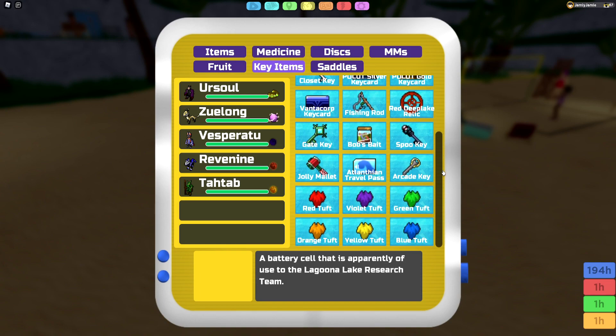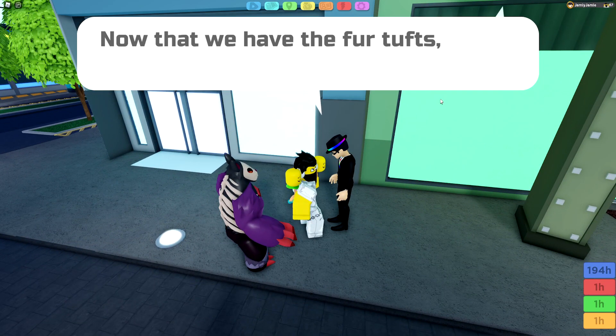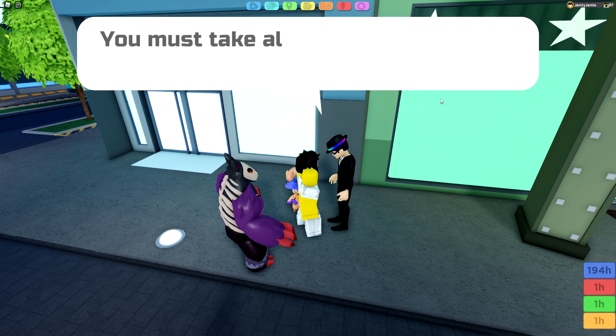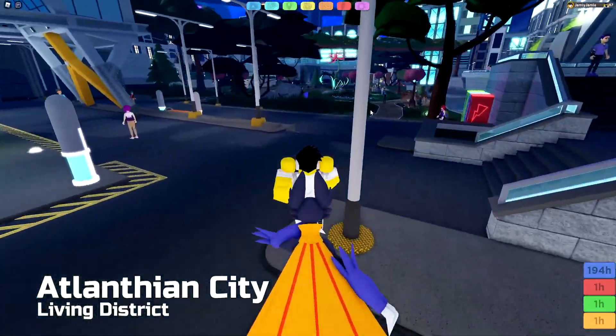Once you've beaten all of these trainers and have been given their Colostos, you can now go back to Rainbow Rick in Alamfian City, and he'll tell you that you can now go battle the Rainbow Master. And if you beat her, she'll combine all of your six Colostos into a Rainbow Tuff. You can find her in the Living District in Alamfian City.